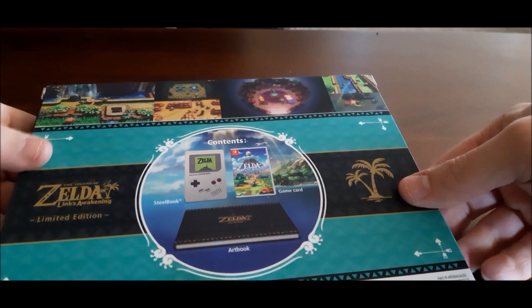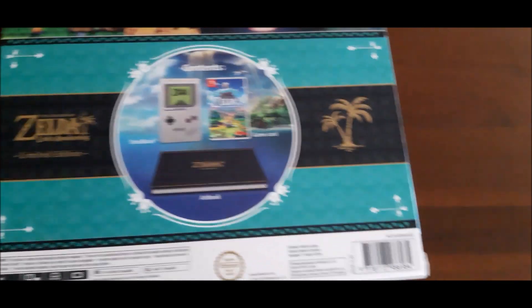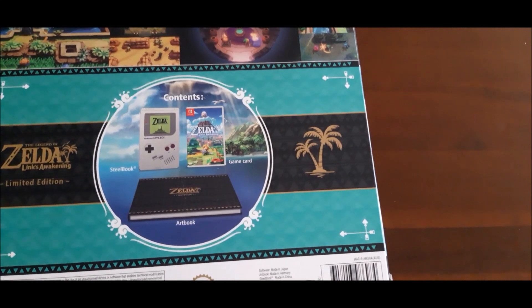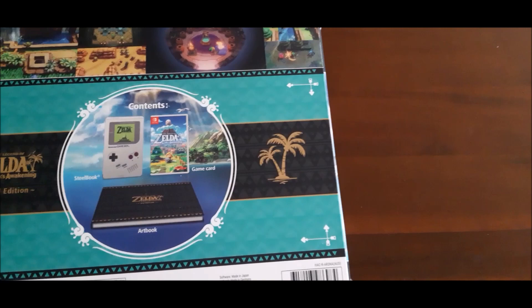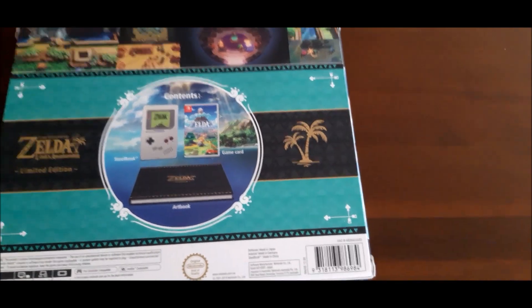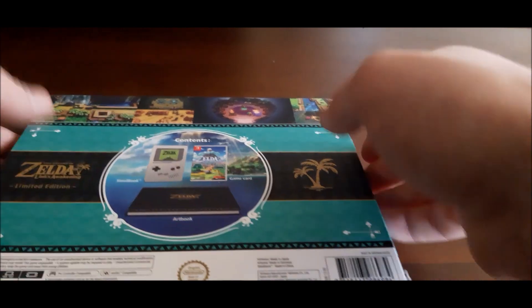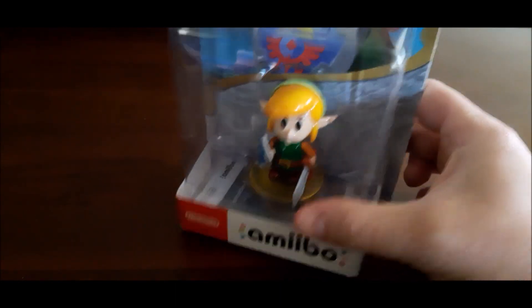So here it is — let me give you a look on the back. As you can see, it comes with a steel case that looks like the Game Boy version of Zelda, with the game inside, then you've got a normal case as well and an art book.